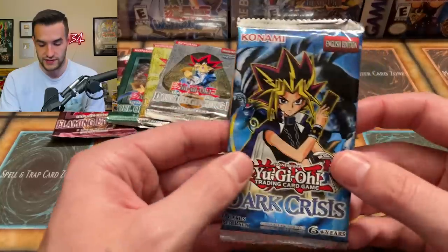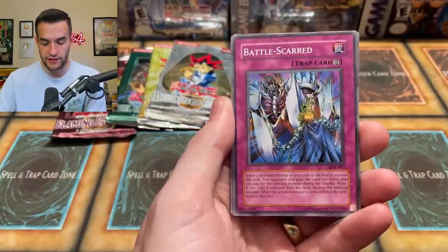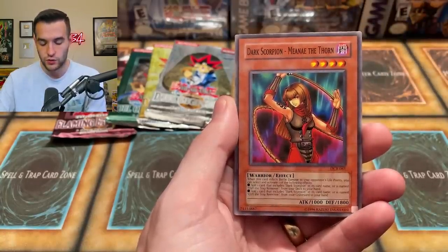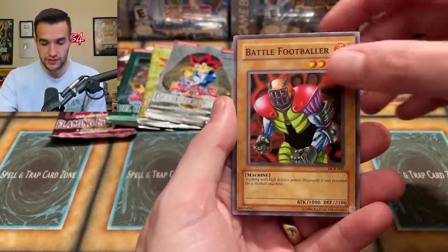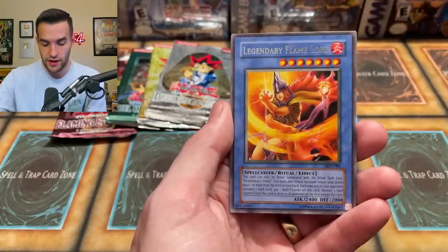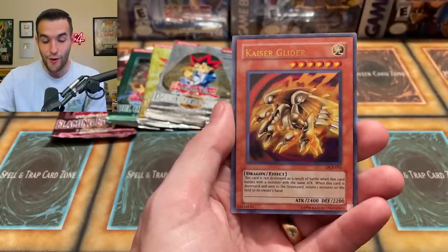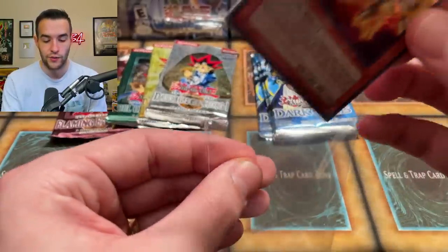Let's go back to Dark Crisis and see what we can pull. First card is Morale Boost, Despair from the Dark, Battle Scarred — you love to see that — Arsenal Robber, Dark Scorpion Manet the Thorn, Battle Footballer in honor of football season. Outstanding Dogmarin. Legendary Flamelord. And we have — oh — Kaiser Glider! Ultra Rare Kaiser Glider! We are two for two on the Dark Crisis, three for three on the opening. All three packs have had a foil. This is a very good start.